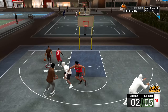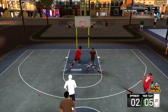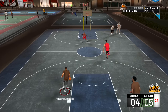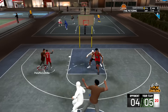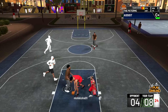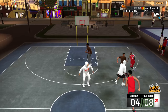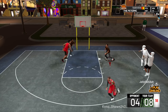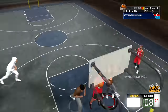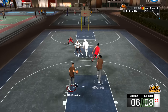Defensive stopper — you don't have to grind for it. Charge card — this is a really hard badge to get. You have to take a lot of charges and you can't just get the AI to run into you. There are no charges in park, and it's hard in pro-am or rec. It's just a hard badge and not that useful anyway. You're eventually going to get it just playing enough my career, but don't specifically try to go for it. When grinding other badges you can just try to take charges on defense.